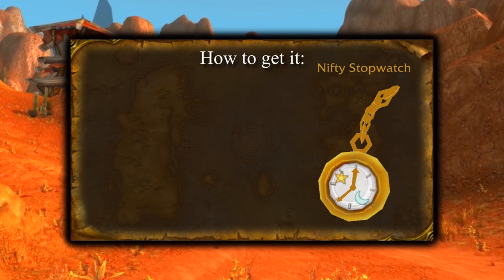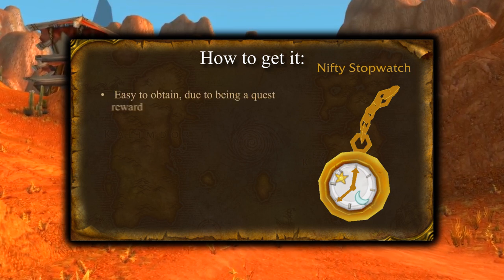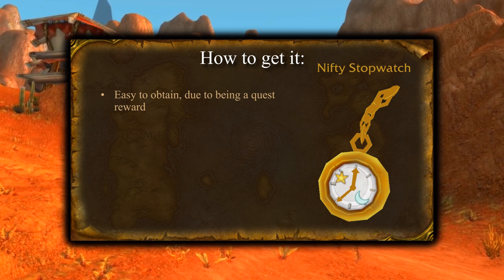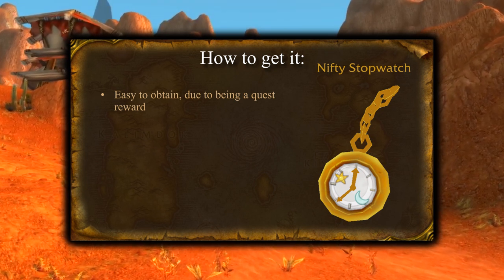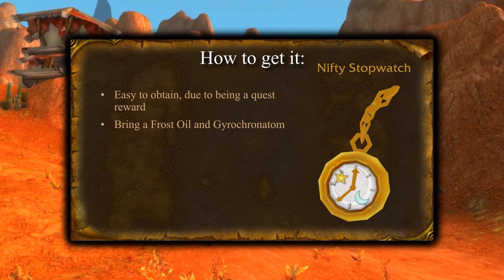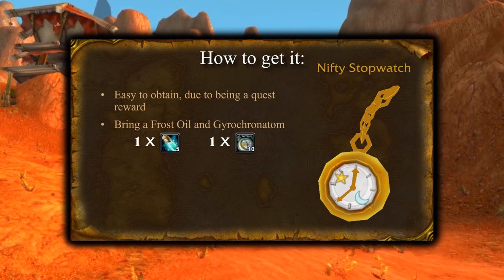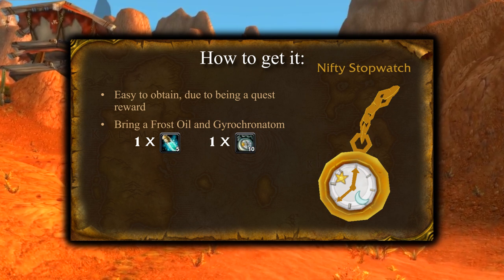Since the Nifty Stopwatch is a level 35 to 40 quest reward and doesn't drop from a rare spawn, it is pretty easy to obtain. To avoid unnecessary travelling, be sure to have a Frost Oil and a Gyrochronatom in your inventory, as you will need them both for two quests down the line.